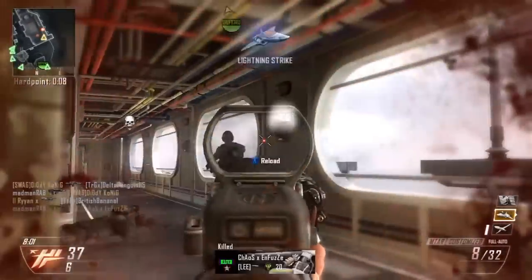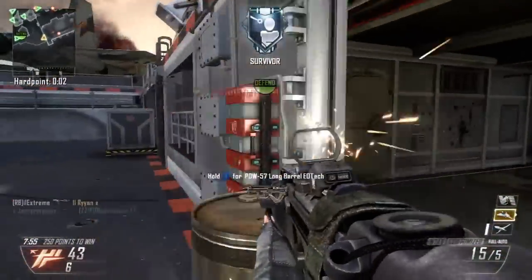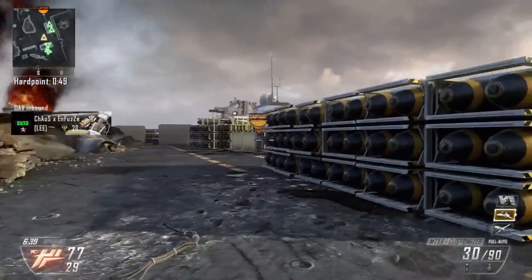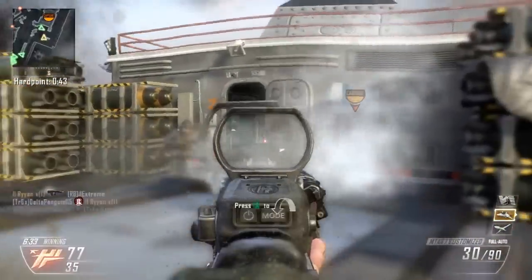Always keep that in mind — sometimes you're best just giving the other team the point and moving on to the next location. I've noticed that if you kill enemies on the Hardpoint they'll spawn to the next location, and then the Hardpoint happens to be there as well, so they get the easy first few points.